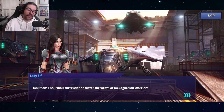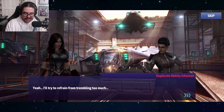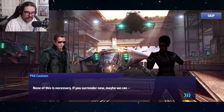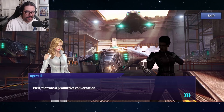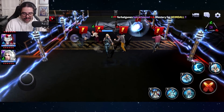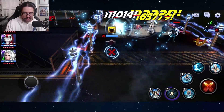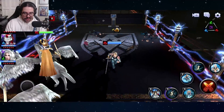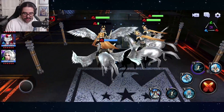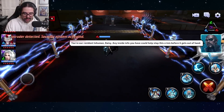The helicarrier background art is really cool. Lady Sif confronts the Inhumans, Phil Coulson tries to talk sense into them, and Agent 13 gets involved too — I kind of wish she got a uniform. They won't surrender, so we have to beat them old school. We knock out the enemies and destroy the objectives, and then Daisy gets involved as the resident SHIELD Inhuman, though she's not quite sure who it is.